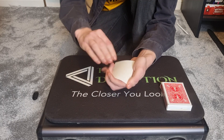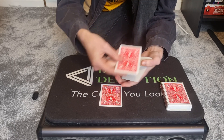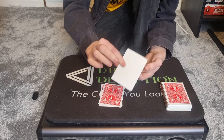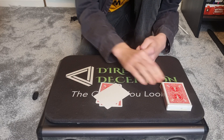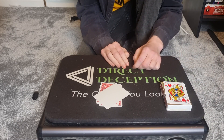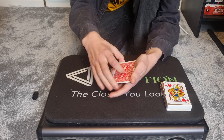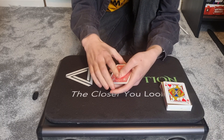I ask the spectator where the Jack of Hearts is, and they say it's got to be in the middle. I say that's wrong — because you forget the Jack of Hearts is always in the place you'd least expect it — and all of these cards are completely blank, and we'll do it again one last time, mixing up the cards.